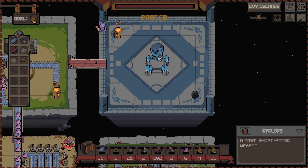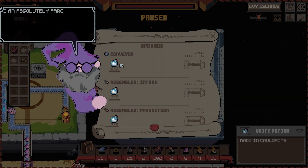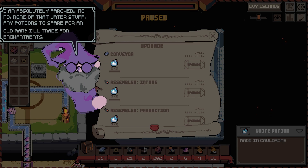Oh - can only be hurt by projectiles from the back, immune to area damage. Okay. Who are you? Cells upgrade. Oh - I'm absolutely parched. No, no none of that water stuff. Any potions to spare for an old man? I'll trade for enchantments. Ooh, okay.